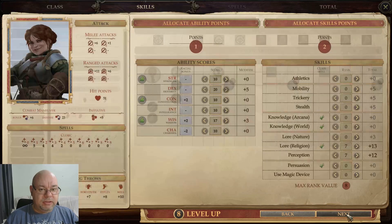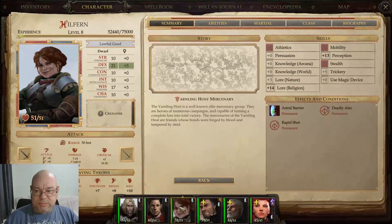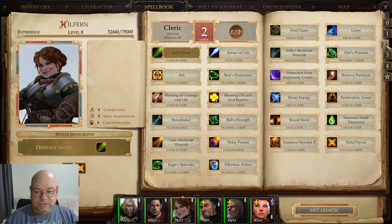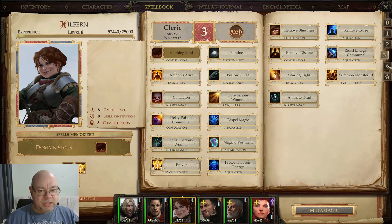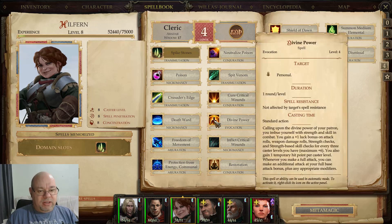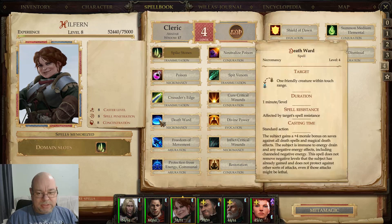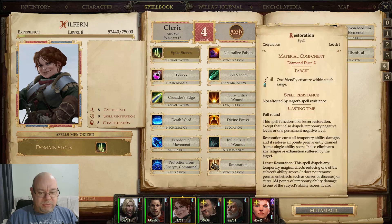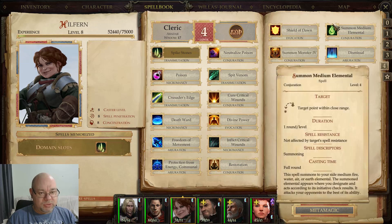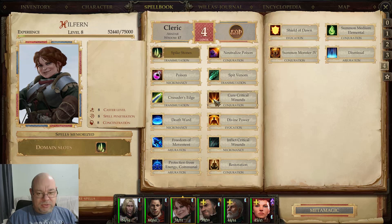Our cleric — let's check what spells she's got that we can add in. Another prayer would be nice. Divine Power? Only affects the caster and only affects melee weapons. We could use Restoration but we need diamond dust for that — we sold it all just before. I don't want to do any of that — I think we're just going to take Cure Critical Wounds for now.